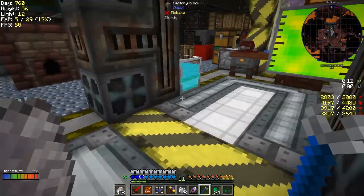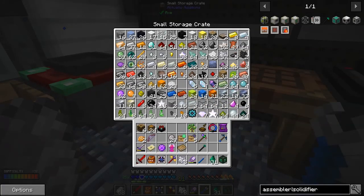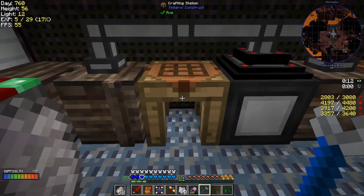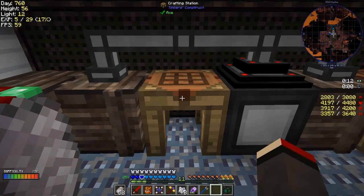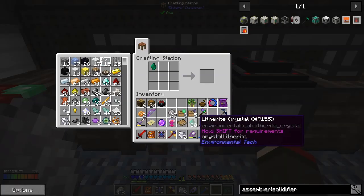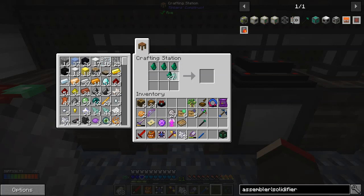It works fairly fast doesn't it — we get all sorts of bits and pieces coming in quite quickly. I've already got 16 color dyes. Let's trundle off now, just clear the inventory a little bit more. I'll put that leather away. I could have done the right block couldn't I — just turn the table around, there's only two in the table.